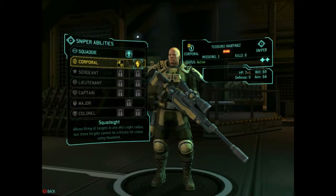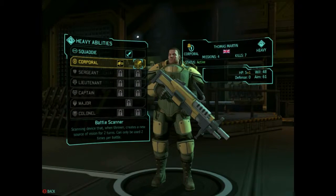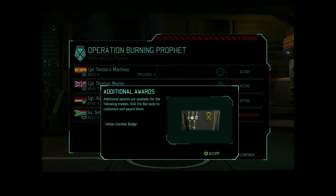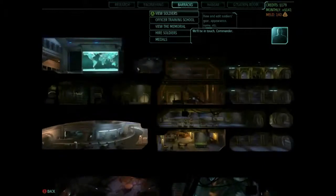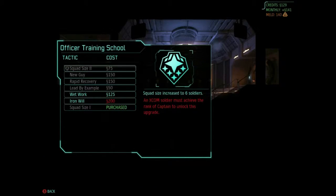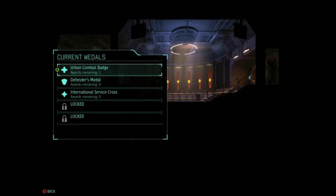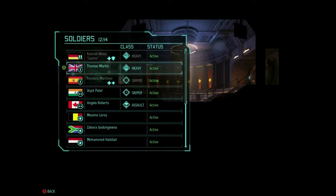We get three promotions out of that. Martinez has gone up to corporal — I'm going to give him Squad Sight, which means if my teammates can see a target, theoretically so can Martinez, letting him take more shots without moving. I put Sprinter on another soldier because I like to move more tiles; it goes well with Squad Sight. We also got an engineer, a scientist, and a bit of cash out of the mission. I thought about putting work into more expensive kills research but decided against it.